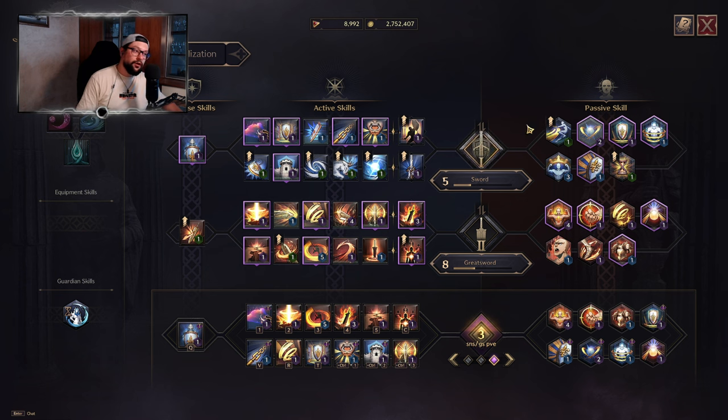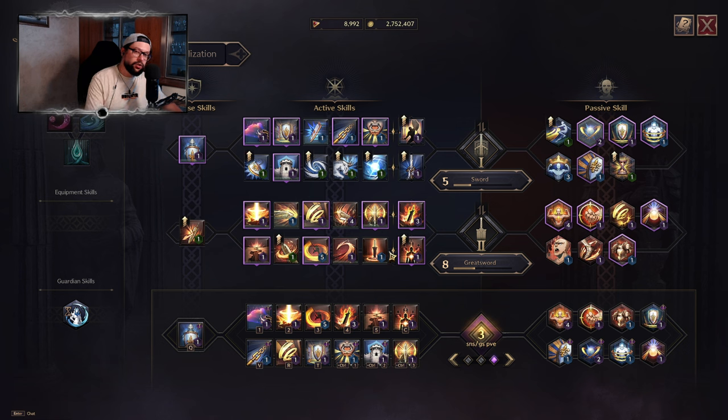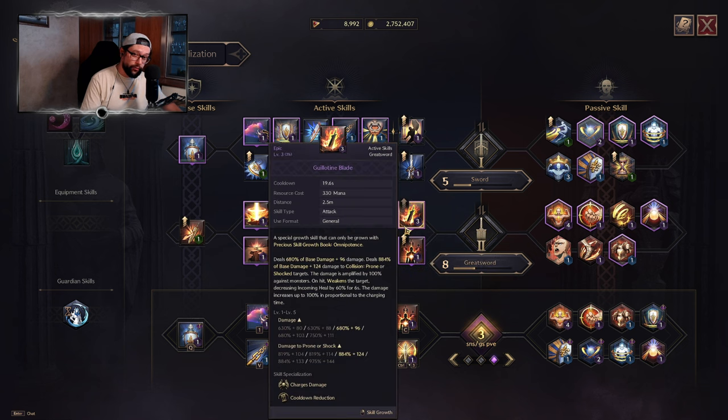First of all, you will have to take care of your skills. You need to get your main skills — both your active build skills and your passives — to purple as quickly as possible. Purple is where the numbers really kick in. You will see a significant boost in damage and stats, whether those are buff skills or not. Getting your skills to purple is actually not so difficult.